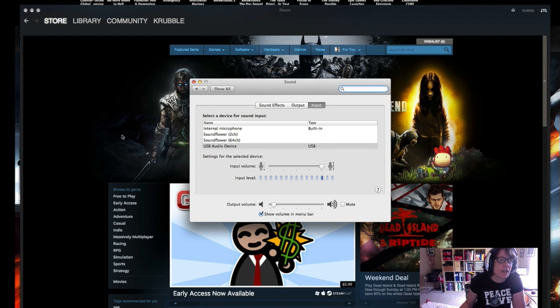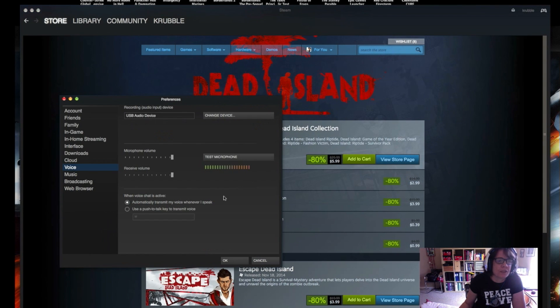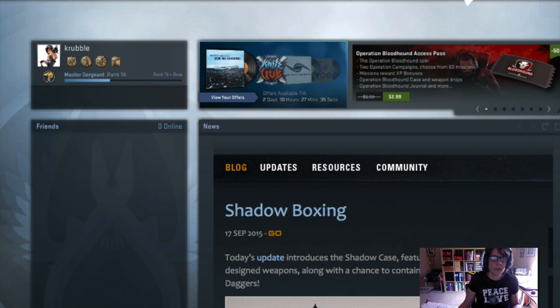When I go into the Steam preferences and go into Test Microphone and say 'hello,' I can actually hear myself. It also shows 'USB Audio Device' — that's correct.